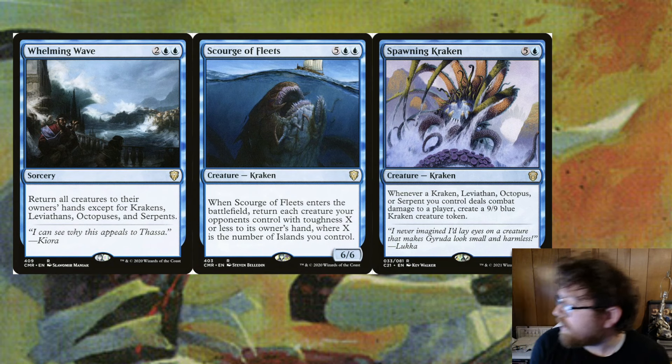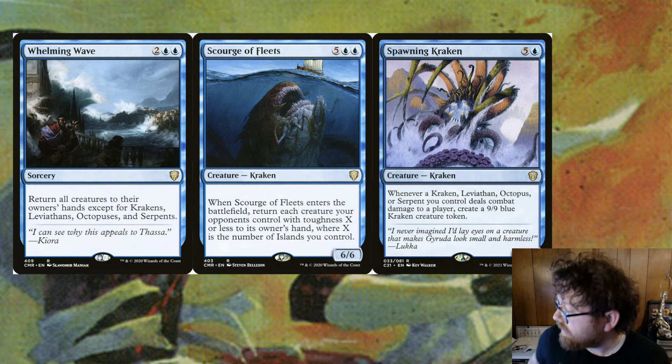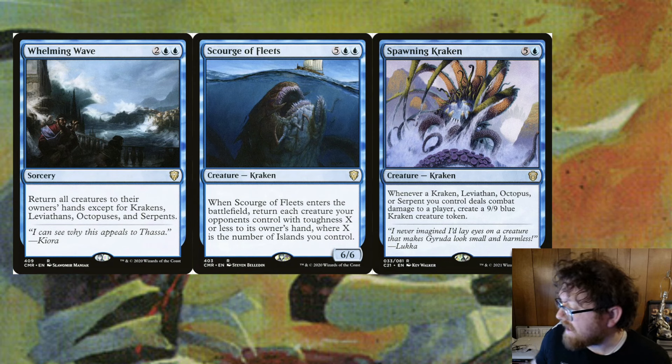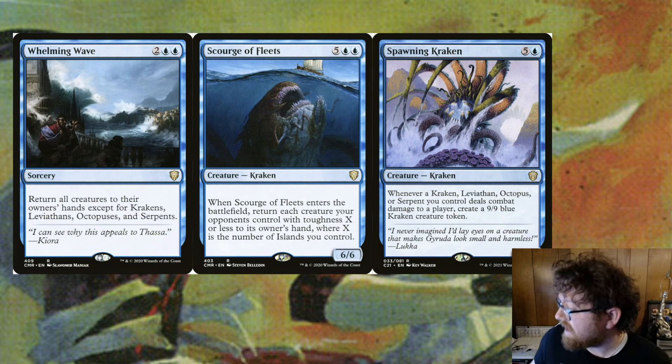The deck that I am playing Tanihua in is a sea creatures deck full of krakens, leviathans, serpents, octopuses, and so on and so forth — full of tons of synergies for that. Ways to quickly play Tanihua. And for the most part, Tanihua is going to be more of an end-game card for this deck, because obviously phasing out my lands does slow me down a little bit. So I want to make sure I'm saving that card for the end for big punishing damage.